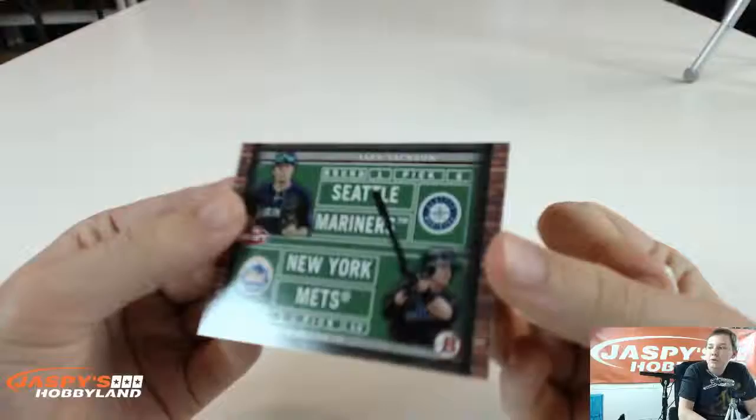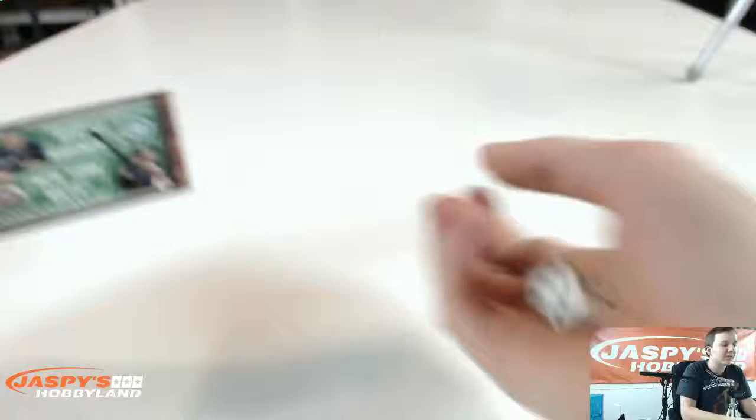The team on bottom will get the cards if we roll a 1, 2, or 3. The top team will get the card if we roll a 4, 5, or 6. We rolled a 5 — one of the top teams wins.